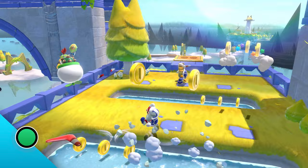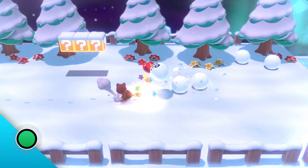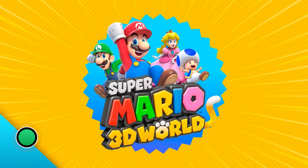Super Leaf — raccoons are cute and all, but you don't want to get too close. Fluffy but fierce — your enemies better watch out because this tail packs a punch. Whack baddies with it and use it to float and extend your jumps.